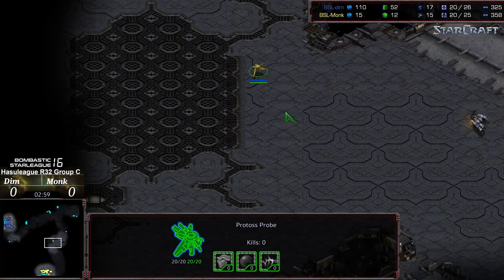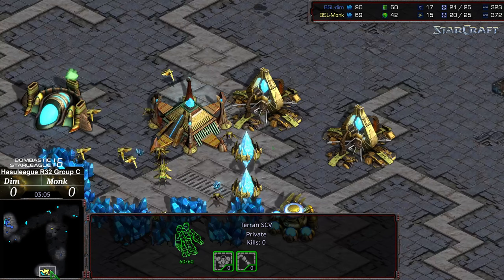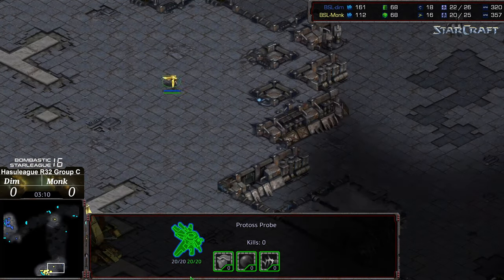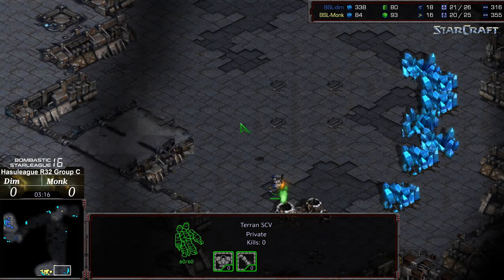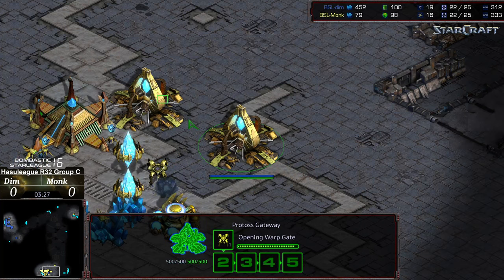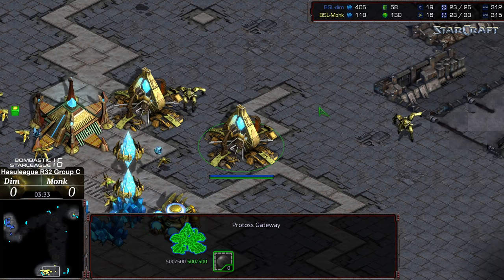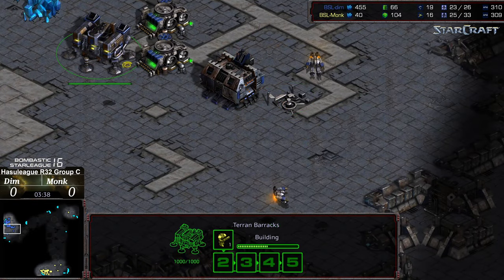Dim posturing that Marine forward. It looks like Monk is sending out that probe scout to the top right first as well, so both players are going to be a little bit late on the scout. The Dragoons shouldn't be there in time to stop the SCV from getting information. At the very least Dim has discovered there is no expansion here - information enough. That should lead him to maybe drop a machine shop before anything else. We can confirm the two gates. The SCV has some trouble and gets wiped out - so the two Dragoons are out.